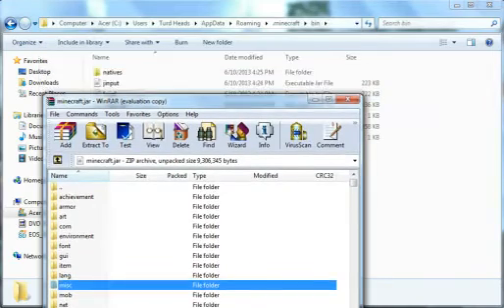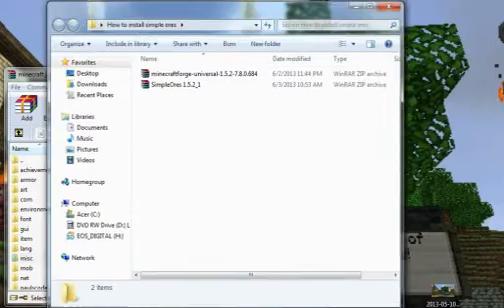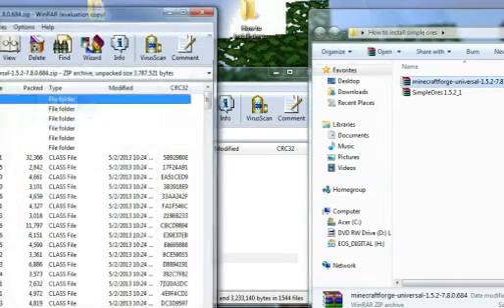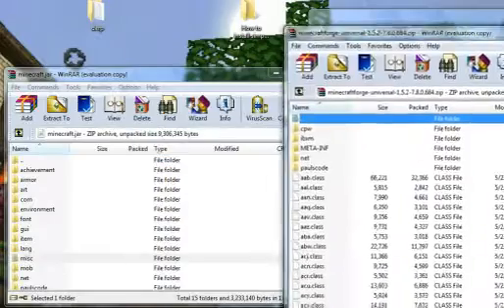Let's go ahead and make the window small. Then you want to grab this and open up Minecraft Forge.